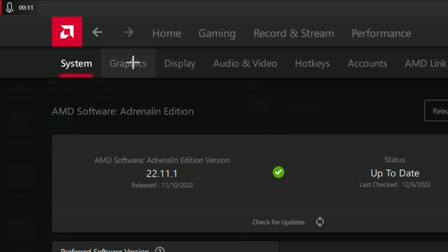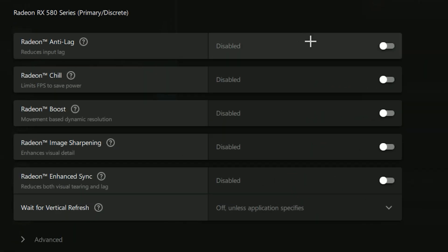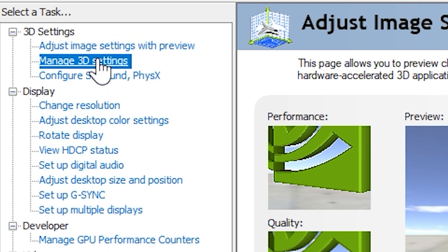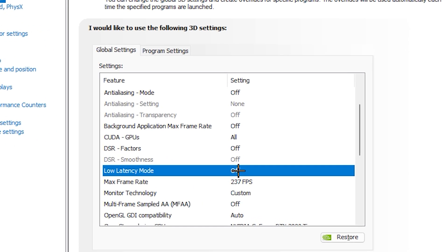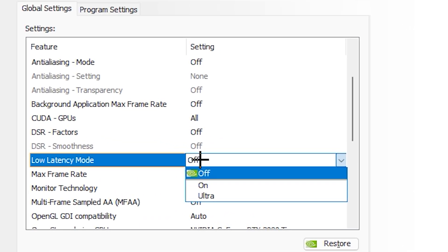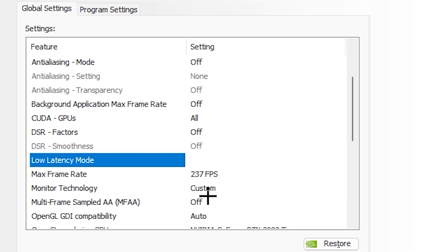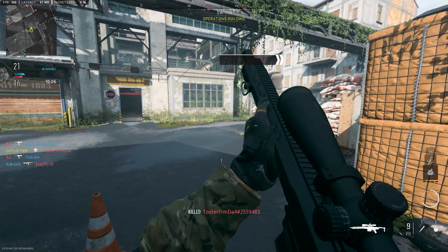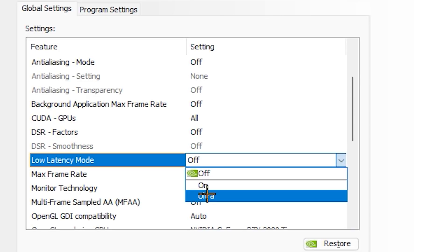In the AMD software, click on the gear icon, then go to the graphics tab — the first option is Radeon Anti-Lag, just enable it. For Nvidia users, open the Nvidia Control Panel and click on Manage 3D Settings, go down to Low Latency Mode, click on it and select Ultra. Now you can enjoy less input delay in all of your games. If you find that you have problems with the Ultra setting, simply go back and change it to just On.